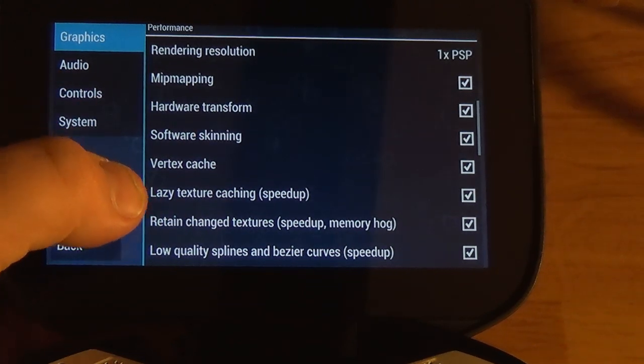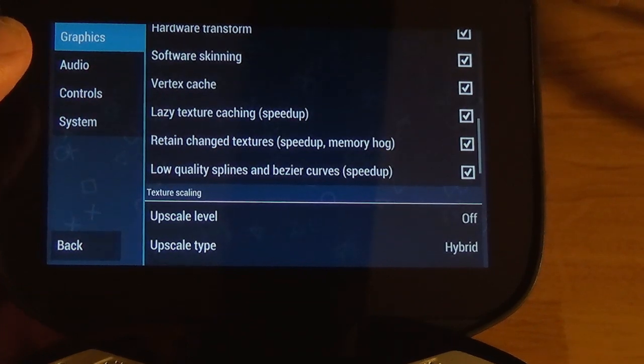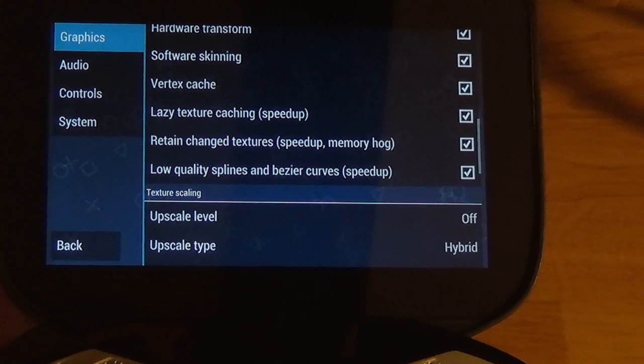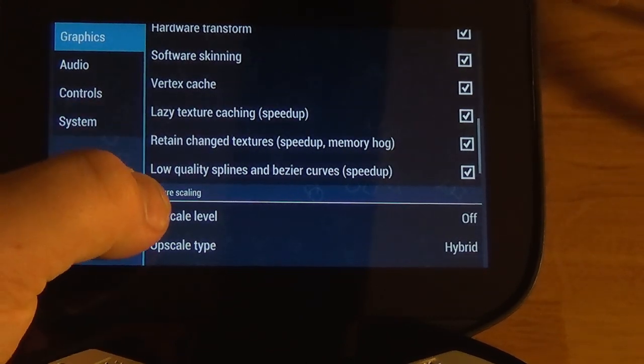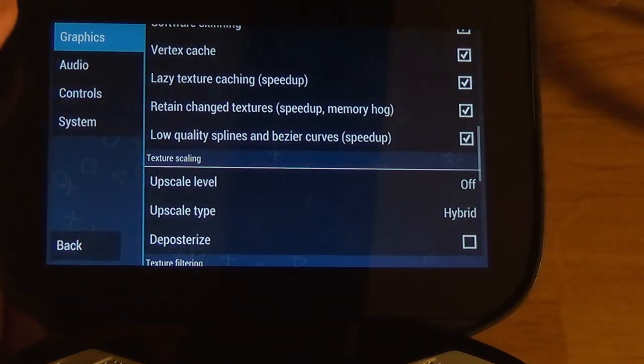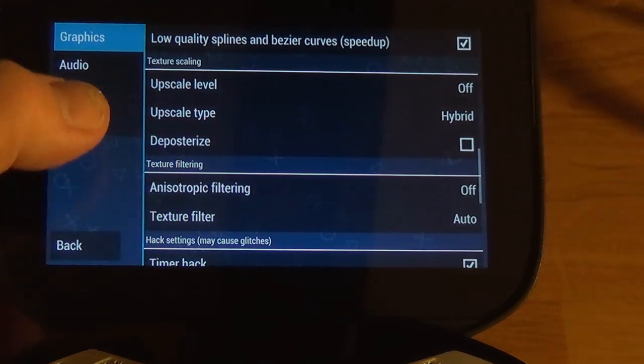Vertex cache is on. Lazy texture caching is on. Retain changed textures — speed up memory. This device has a good amount of memory so I wouldn't be worried about it. It's on low quality splines and bezier curves. Speed hack is on. Upscale level is off.